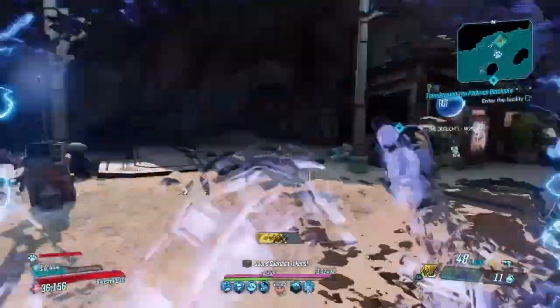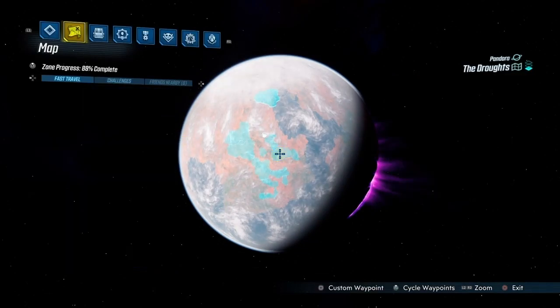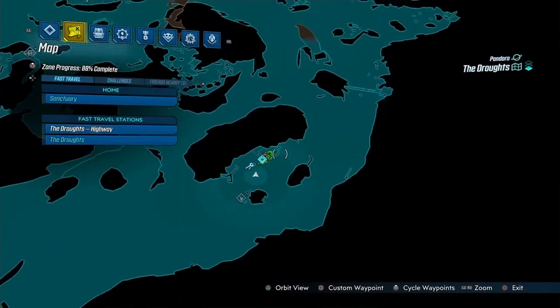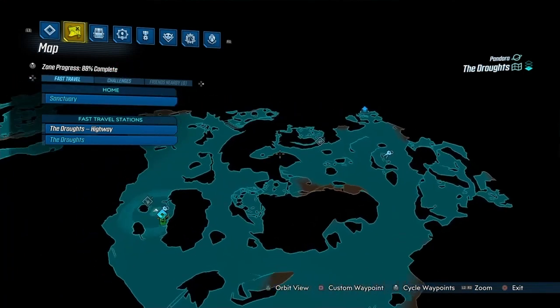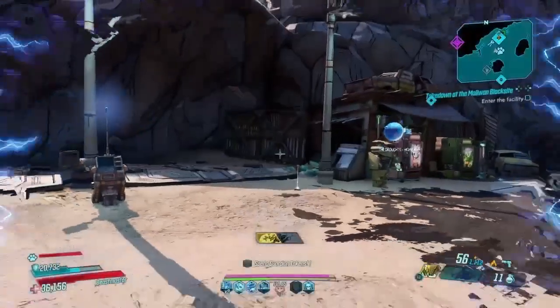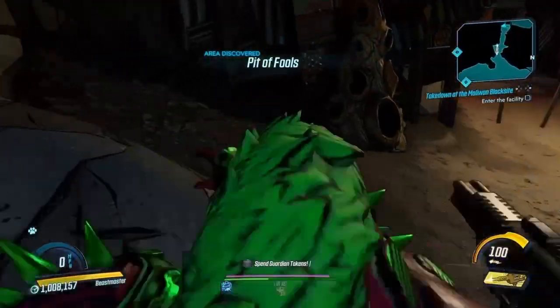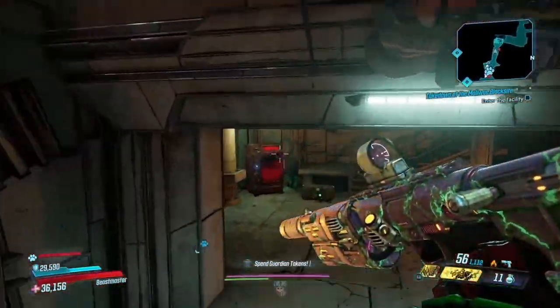The place that you're going to find Maurice's black market vending machine is on The Droughts. You go to the Highway location, and from there you just want to go around this area — right about there is where they're going to spawn. I'm going to take a car and head over.